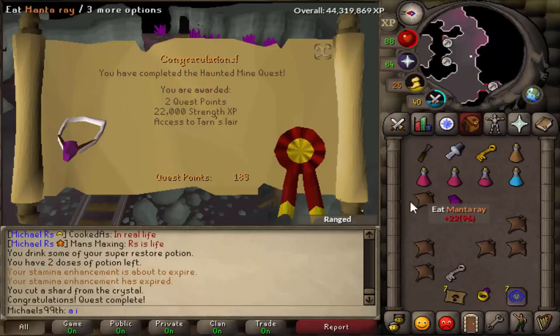Just completed the Haunted Mine quest — I need this for my Salve Amulet E so I can kill Vorkath better for the Ava's accumulator. Well, for the best Ava's accumulator. So that's sorted.